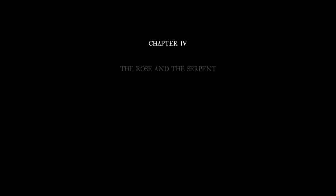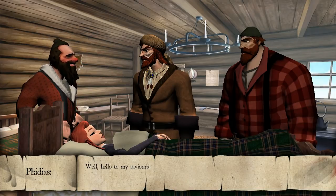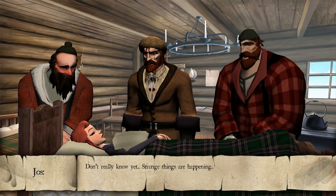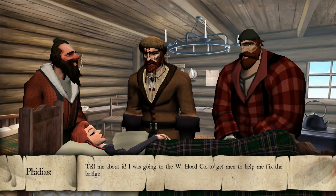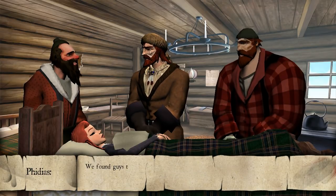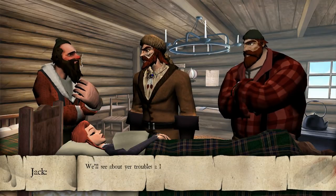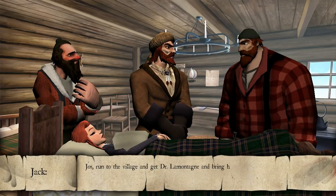Now on to the story. Chapter 4, The Rose and the Serpent, December 8th, 1858. 'Well, hello to my saviors! Lord Almighty! What's the matter with your sister?' 'Don't really know yet. Strange things are happening.' 'Tell me about it. I was going to the W. Hood Company to get men to help me fix the bridge to the village, only to find out that the camp had been attacked. We found guys that had been half-eaten. Not a pretty sight. They say there's a vile beast prowling around here.' 'We'll see about your troubles a little later, Miller. The important thing is to get the bridge fixed so we can save our sister. Joe, run to the village and get Dr. Lamontagne. Bring him back here as quickly as you can. Josephine is too weak to make the trip.'